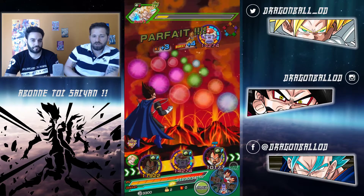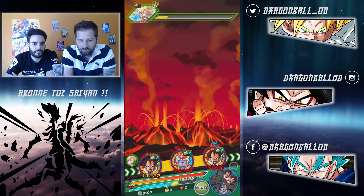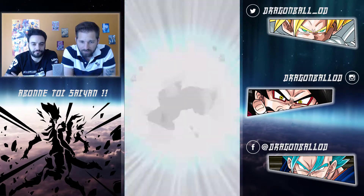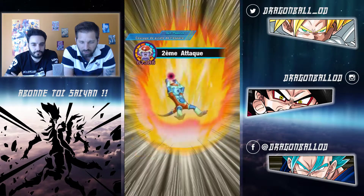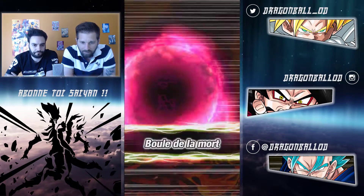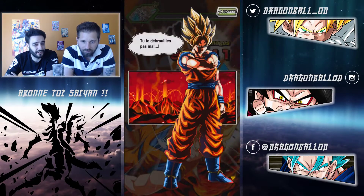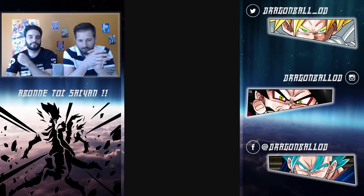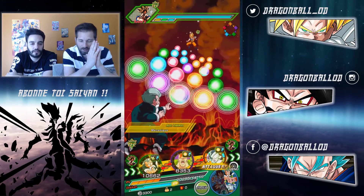Donc là, le Chill dans mon char gentil. Il a déjà quelques petits debuffs. Il arrive à faire 24 000 sur un intel, c'est un tiers de vie - sur 24 000, plus d'un tiers, c'est pas bien. Donc le LR : phase 3, 3 barres de vie. Et c'est très très long.